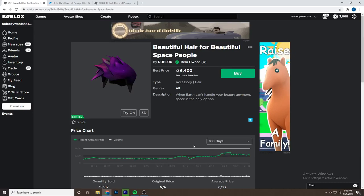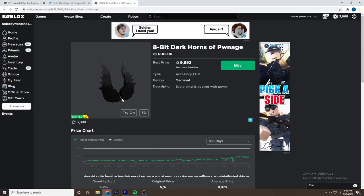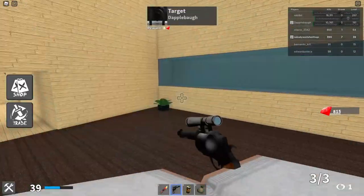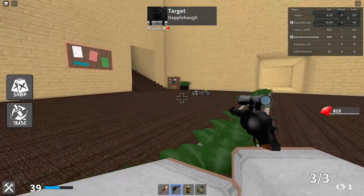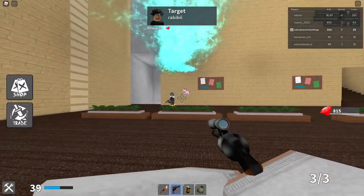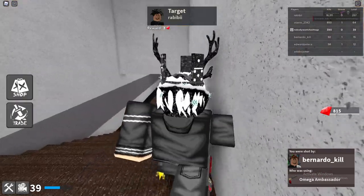I always recommend going for RAP items rather than value items. You don't necessarily have to have big items — even shaggies and noob attacks will work. I would probably recommend trying to downgrade as much as you can. Going for insanely small items is a better idea in my opinion.